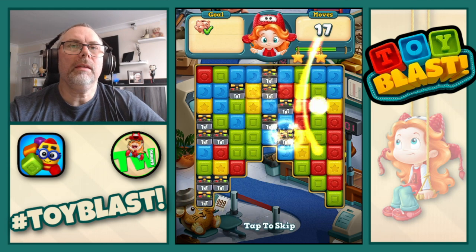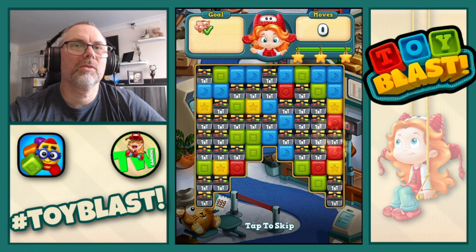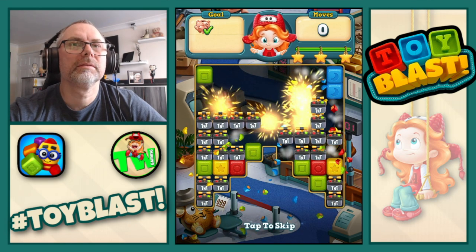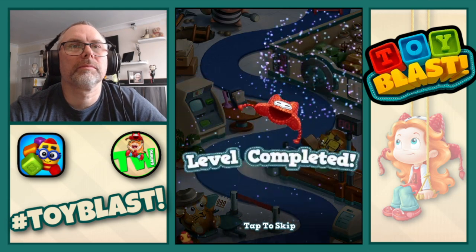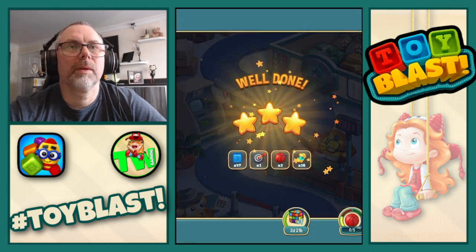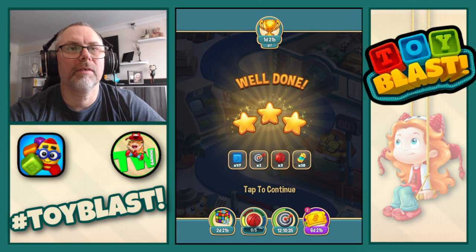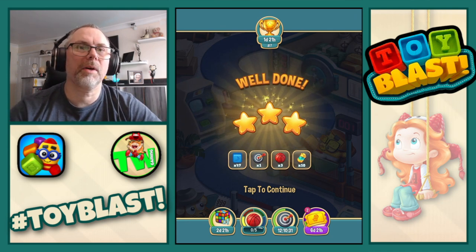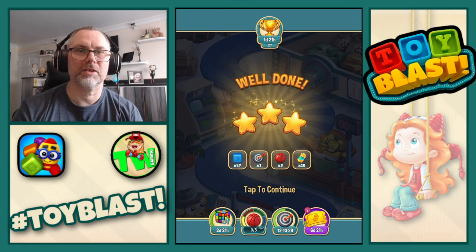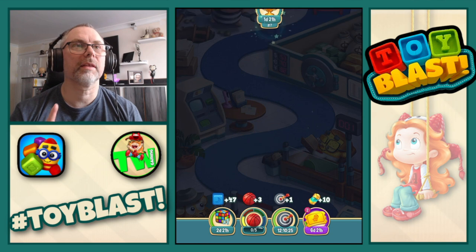Three stars again. A lot more TNTs — nice. Confirmed three stars. We also get 47 blue blocks, First Try Saturday, three red basketballs, and ten liquids for the toy pass. Not the tomb pass — that's a different video. Check out my channel for all my Toy Blast and Tomb Blast videos.